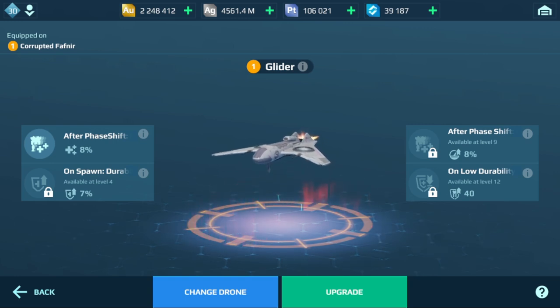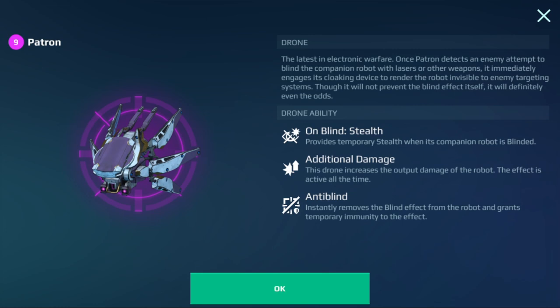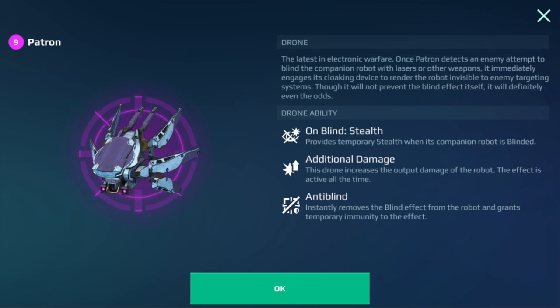First up, we have the Patron. This one is basically for somebody who does not want to get blinded. You're going to get additional damage all the time — which isn't much, but still pretty decent. You'll go into stealth when you get blinded and the blinding will disappear, so you won't get blinded and you'll deal a little bit of extra damage. This drone is nice if you're dealing with anglers or Titans with blinding weapons. I think it's going to be pretty good overall.